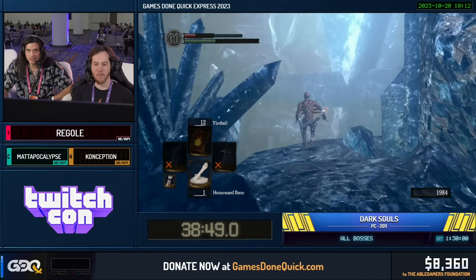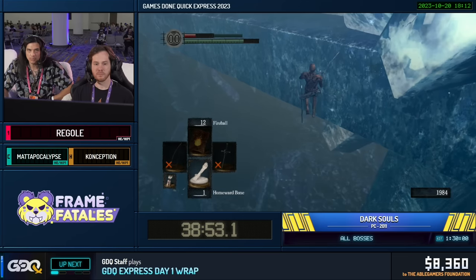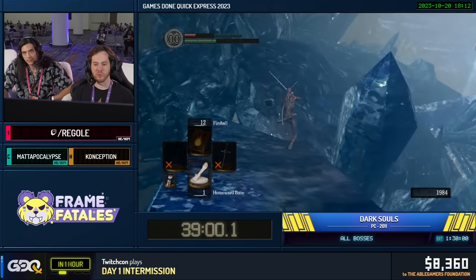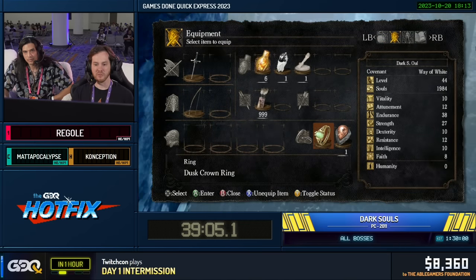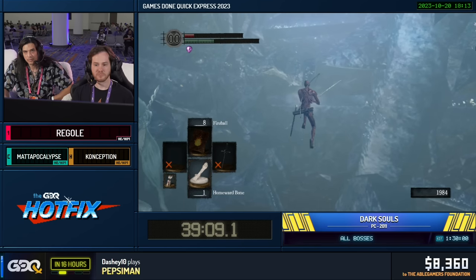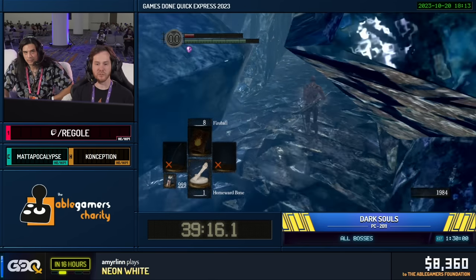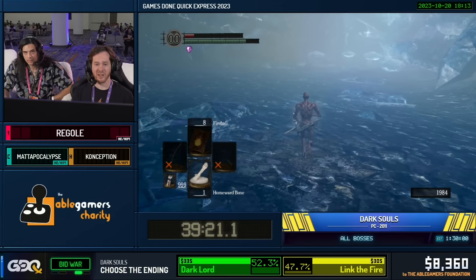You'll notice he also equipped the Dusk Ring here, and that makes it a lot easier to set up Red Tearstone Ring. When he unequips the ring, it's going to bring his health bar back to full, and it's going to be a really nice spot to give him that damage buff. If anyone was wondering about my HP, it's because I have on the Dusk Crown Ring, which is very helpful for setting up Red Tearstone Ring. The actual boss fight here is not Seath — it is the clams. We're going to try to do some specific pathing so the clams don't enter the boss fight with us.